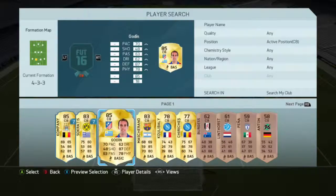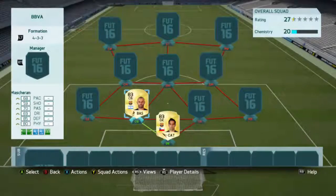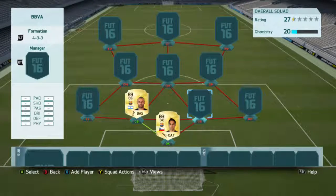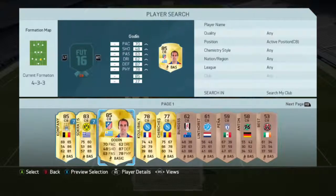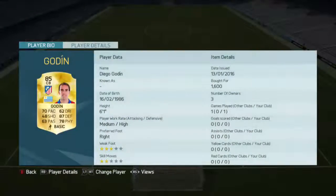In the left centre back we're going to be using Mascherano, another really cheap player. You can pick him up for only 750 coins — really cheap, really good player with high defensive stats. And then in the right side we're using Godine, who at 85 rated only cost 1,600 coins, which is insane. He's got 87 physical, 87 defending, which is really good.